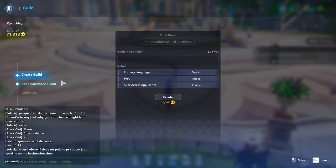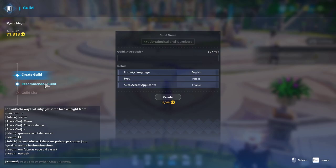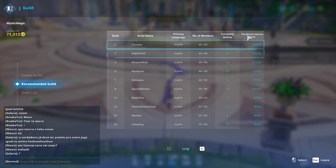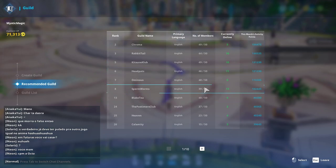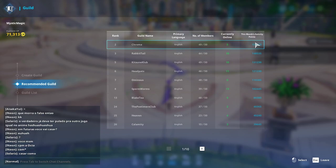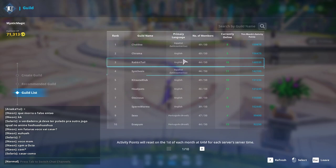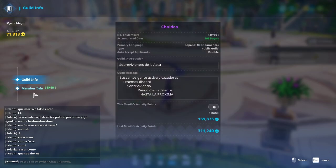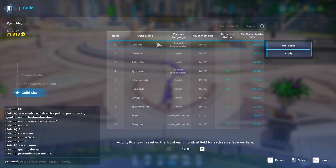Next is the guild tab. You can create a guild here — it costs 10,000 CP. Recommended Guild shows a list of the most active guilds, which earn points through AP gained by doing missions. The Guild List shows all guilds and you can search for a specific one. Clicking on a guild shows the guild info and members, and you can hit Apply to request to join.